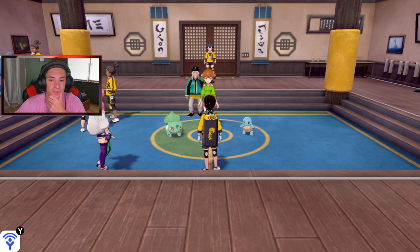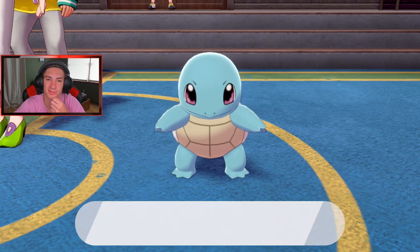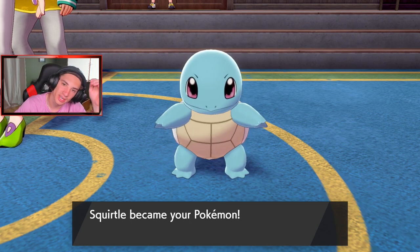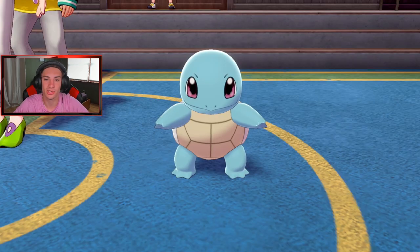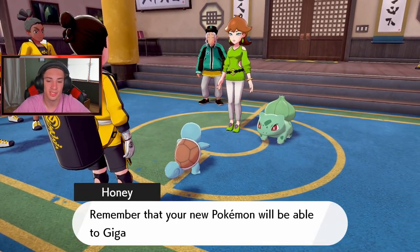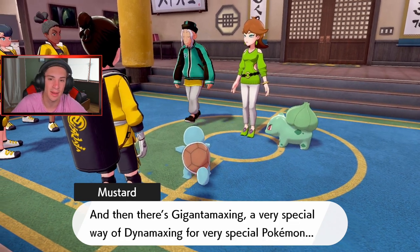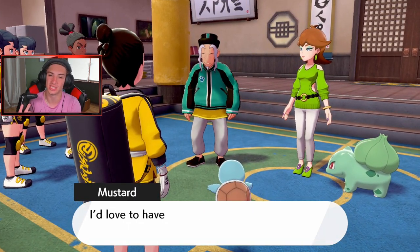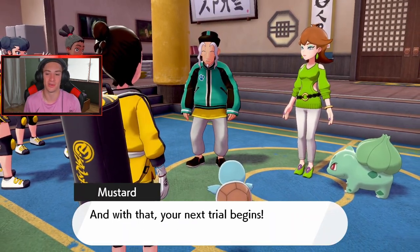Squirtle has been sent to the box. They didn't give us Charmander since we already have G-Max Charizard from the main game. I hope they put Gen 4 starters in the Crown Tundra as a hint at a Gen 4 remake. Squirtle is added to my party and it can Gigantamax once fully evolved. Mustard also explains Max Soup — if you have a Pokemon that isn't G-Max, you can feed it Max Soup and it becomes G-Max. Pretty dope!